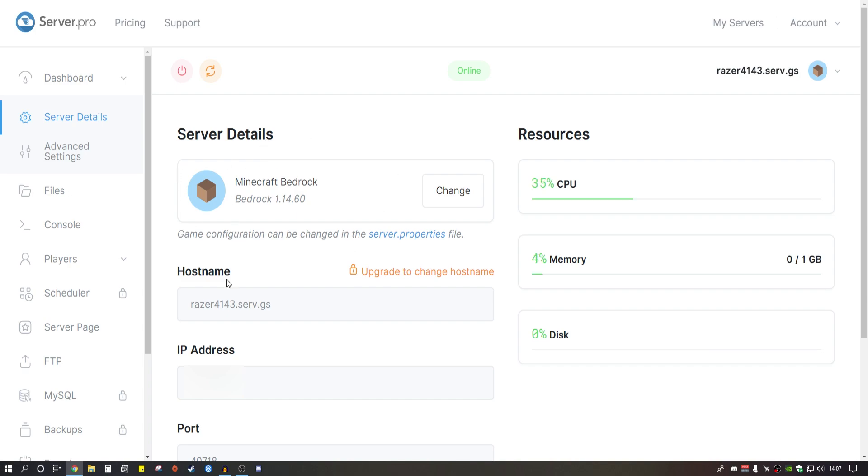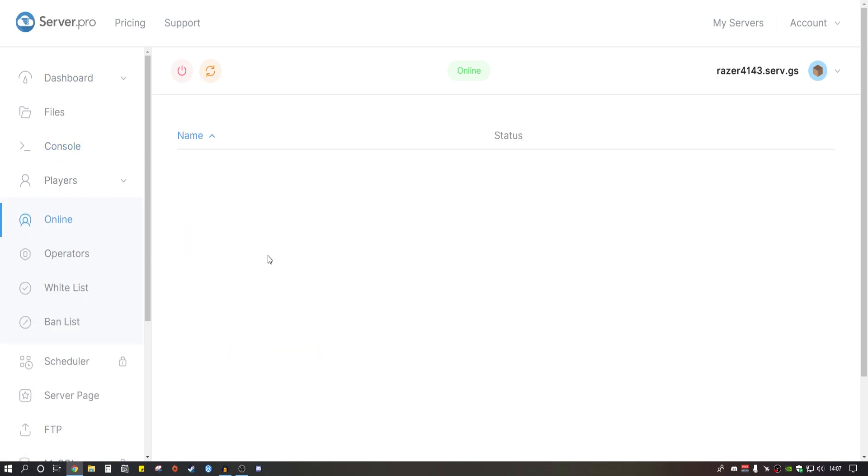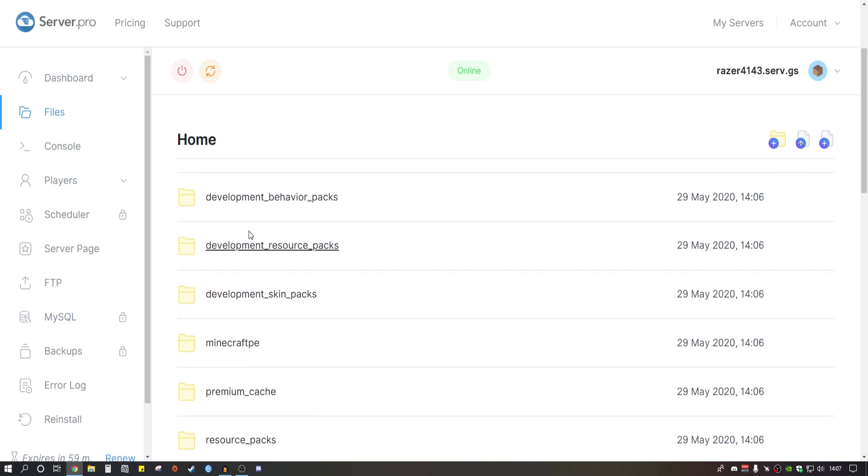If you want people to join your Minecraft server, just give them the IP I mentioned earlier and your server is now running — you can actually play and join your Minecraft server. There are a bunch of other settings you can do on here. The console is how you get yourself op — you put /op and your gamer tag in there. The Players tab shows all the players on your server.